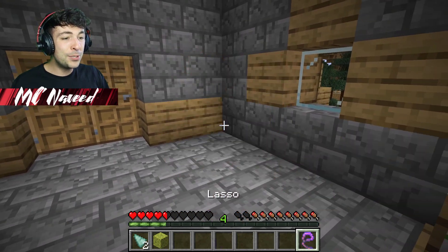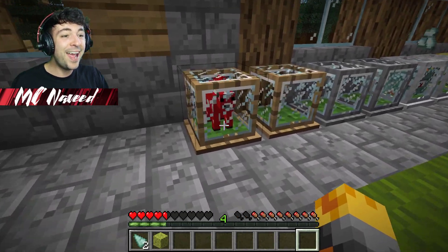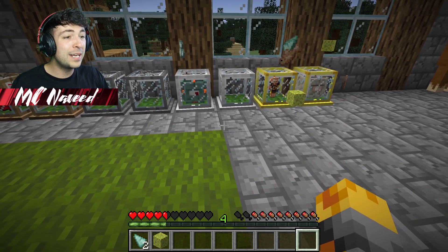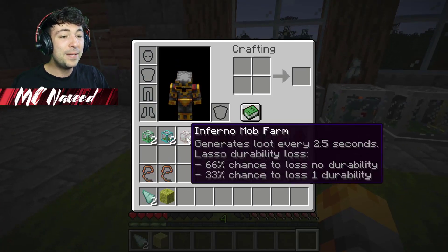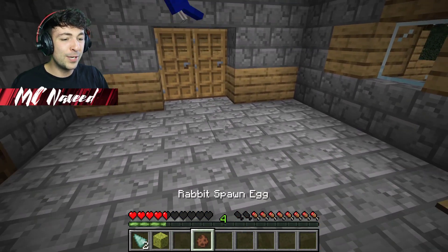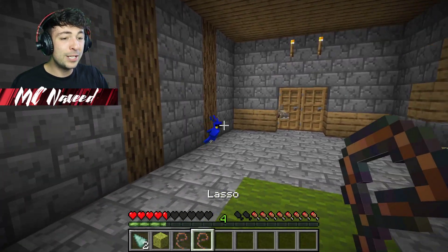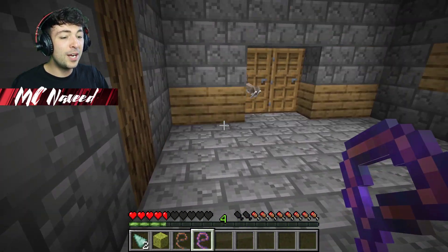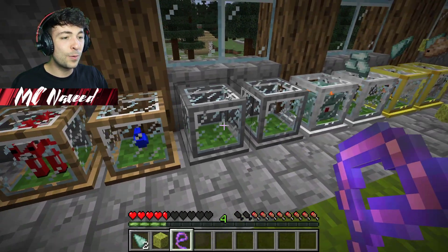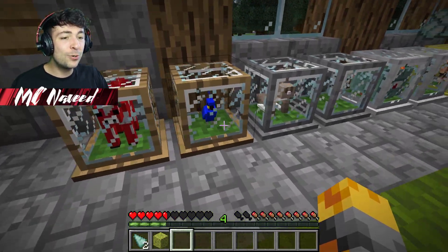Let me do a mushroom cow and throw it inside one of the farms — yes, this is so cool! I can't wait to figure out what we're going to get. Let me take out a few more spawners. We only have two more inside here. Let me do the parrot and then the rabbit. We literally have only two more lassos — let me use them and throw them inside the wooden one and the stone one. I think this is one of the coolest things ever.